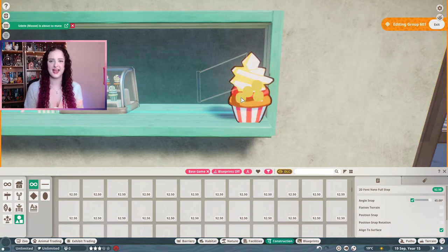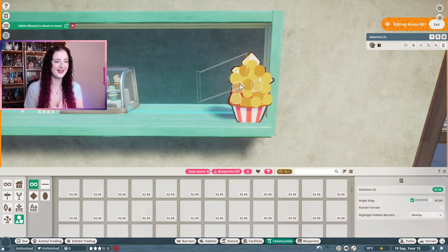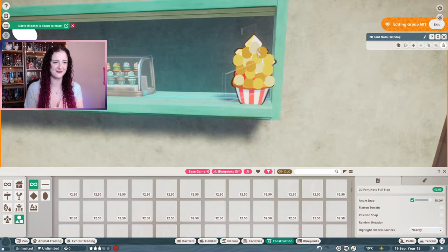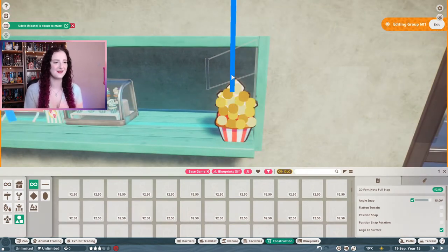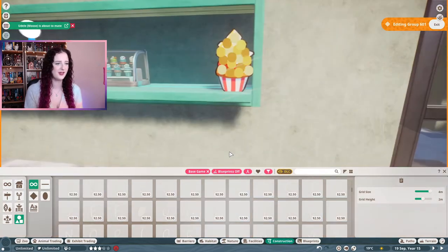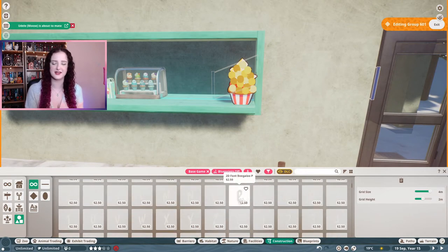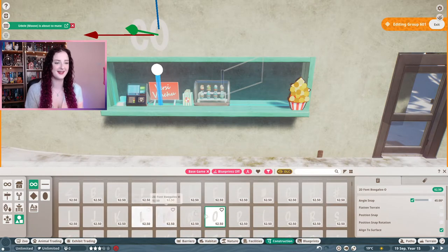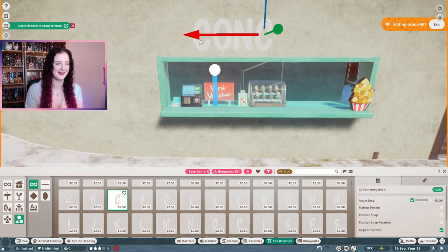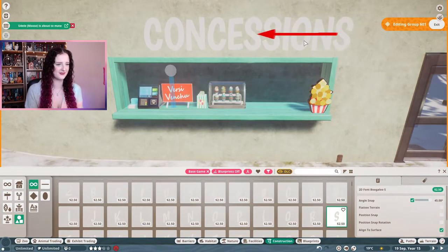I thought the bottom of the cupcake liner looked like a classic box of popcorn. Then I used the small full-stops from the font lettering and recolored them in different shades of yellow to make it look like a big pile of popcorn from a distance. I think it looks really effective. I wish we could play around with things that were slightly smaller, but there aren't a lot of small objects in game — I'd love a whole pack of tiny clutter objects. I was confident in my spelling but I definitely wasn't risking spelling 'concessions' wrong.